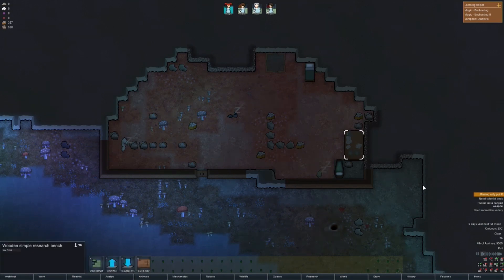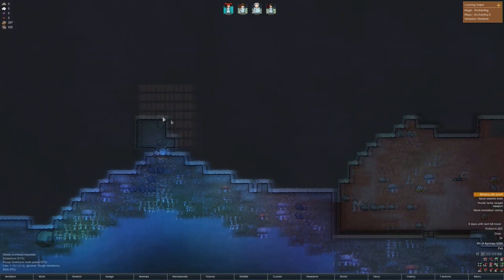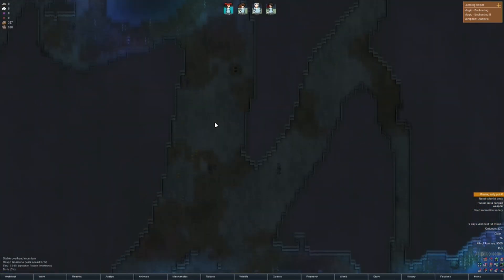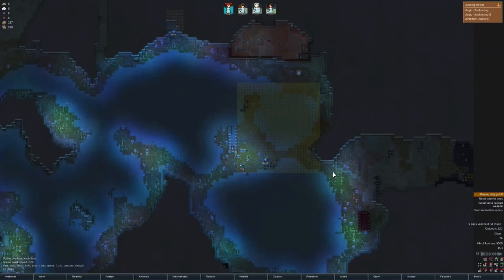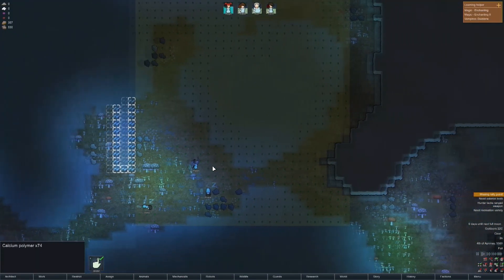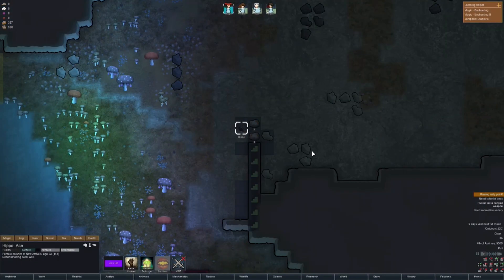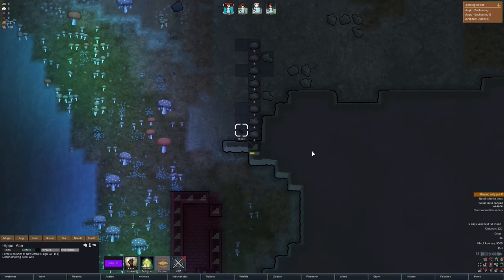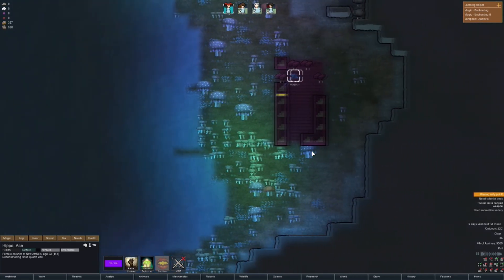Right, this is a good start — we have a research table, we have a single bed, we have the vampire bed, and we're currently building a double bed. We also have the storage room we're starting to build over here, digging out an area. Having a bit of a low frame rate for whatever reason. All of this needs to go in. Hippo can fly now and there's a bat.